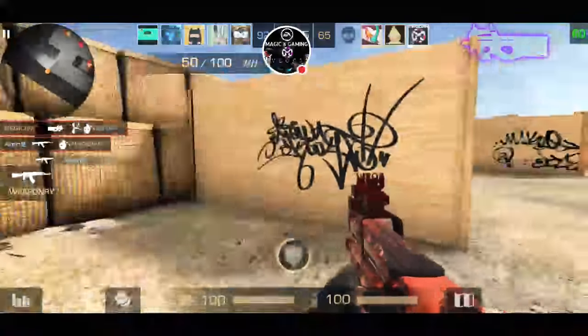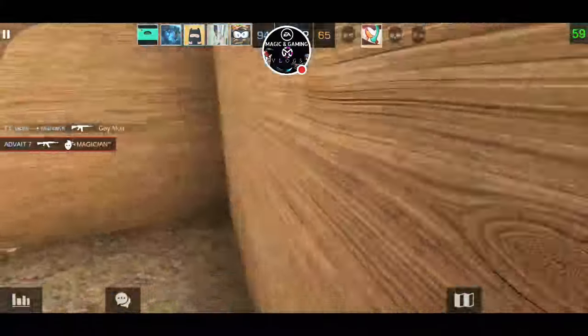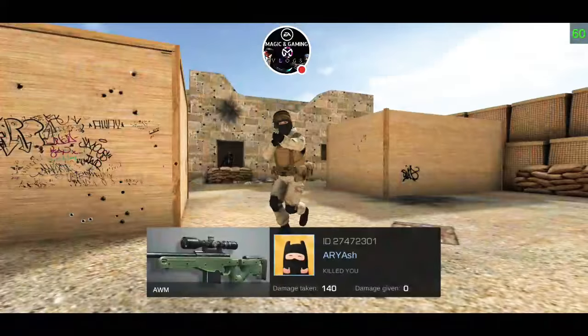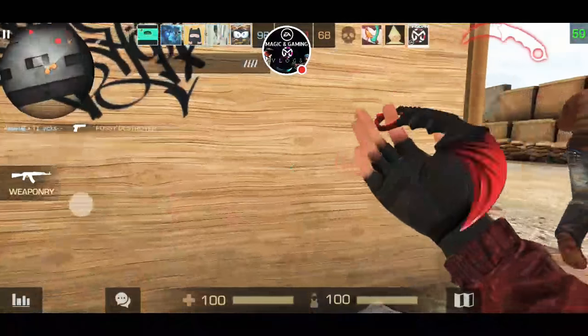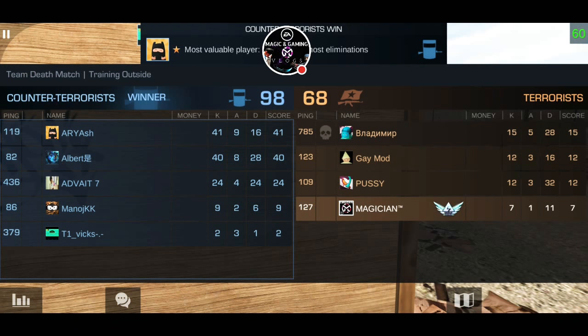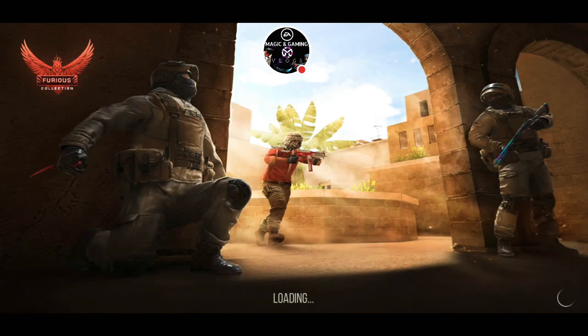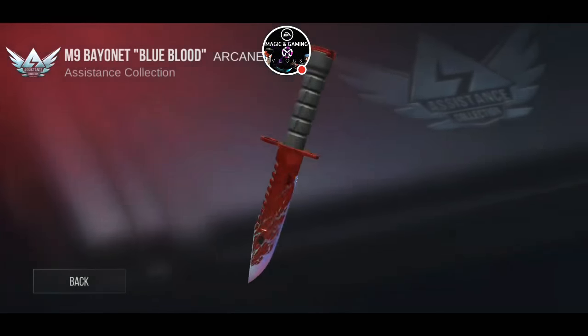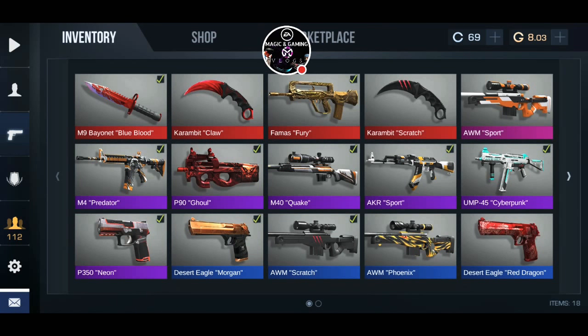It's really tough to do a karambit kill on somebody — I'll try my best. Let's use a high power gun. How many players on my team? Four, that's why it's too heavy. Okay, so this is the karambit — time is gonna be over. I just wanted to show you my karambit, it looks amazing. I have two of them — I can flip the claw or the karambit scratch. I also have a blue blood knife.